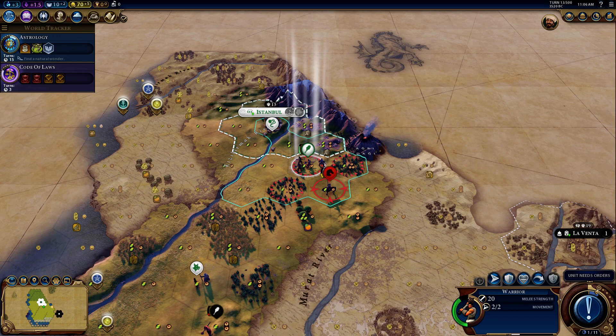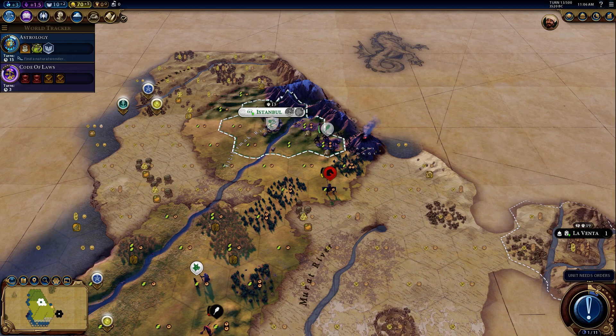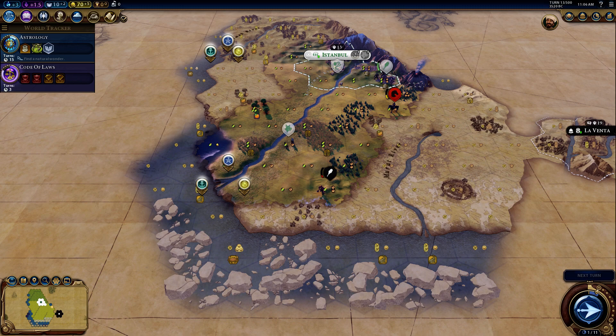Exploring the Murat River now. I've got the slinger — I'm going to bring him here, trying to keep him away from that horseman.